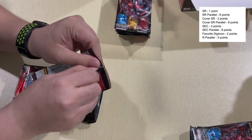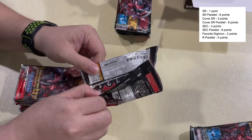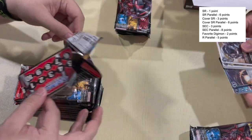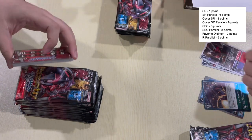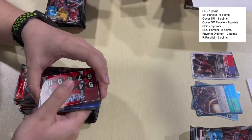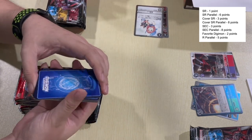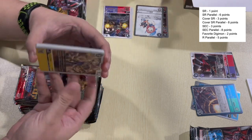So if you guys are not familiar with EX boxes, strangely enough, the EXO3 boxes are not following the styles of EXO2 where there are double parallels within a box itself. The pull rates are exactly like a regular Digimon box.